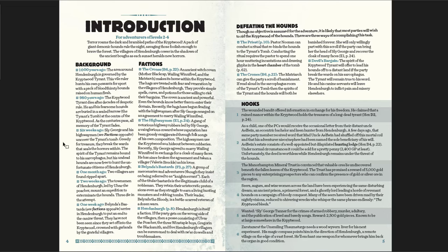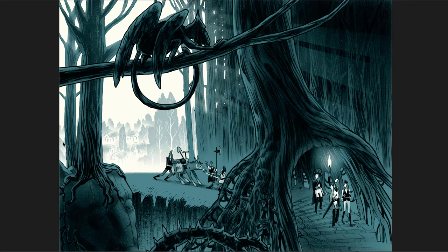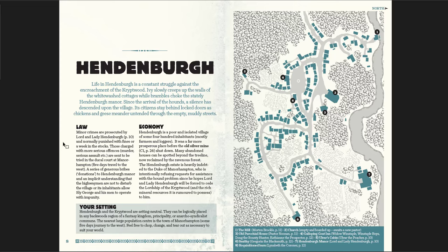Then you have Hindenburg itself with engaging villagers. How to defeat the Hounds — there's no assumed objective, but at least three ways: make a deal with the tyrant himself, work with the crones, or work with the priest in the village. There are six hooks for getting your players into this adventure, all engaging. The adventure is setting neutral: 'We urge you to place it in any backwards region of a fantasy kingdom, principality, or anarcho-syndicalist commune — feel free to chop, change, or tear out as necessary.'